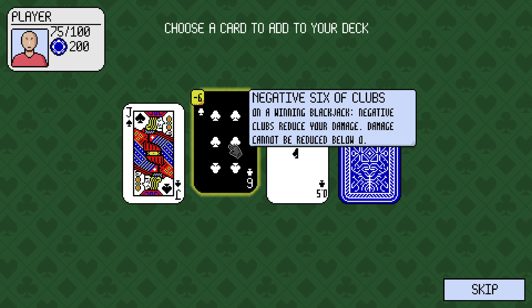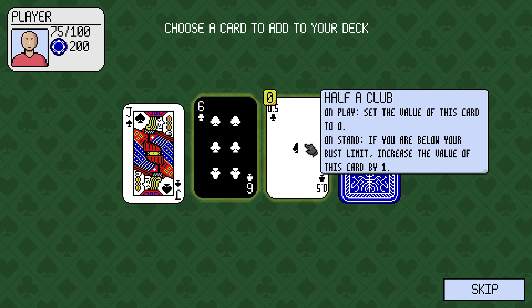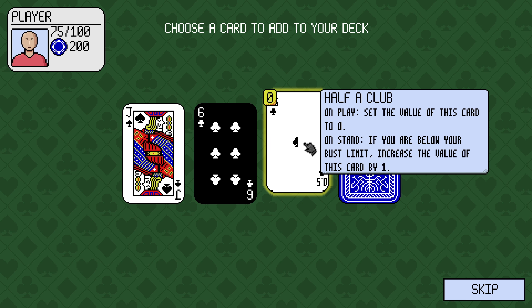A jack of spades. A negative 6 of clubs — on a winning blackjack, negative clubs reduce your damage; damage cannot be rolled below 0. Half a club: set the value of this card to 0. On stand, if you are below your bust limit, increase the value by 1. That's really good.